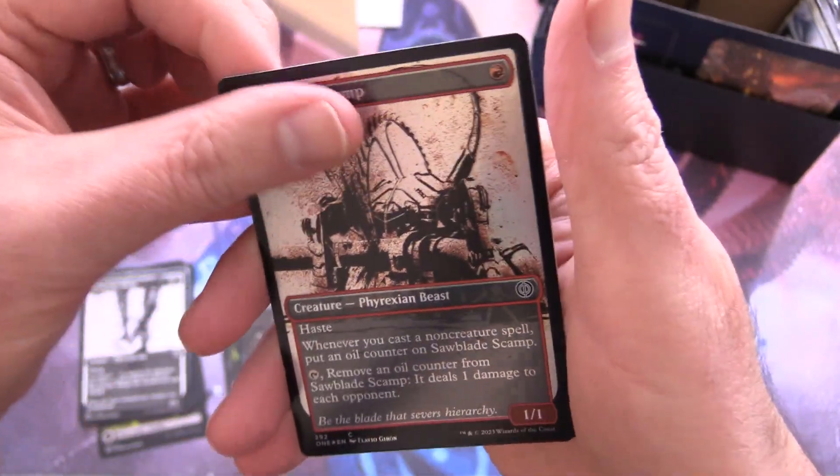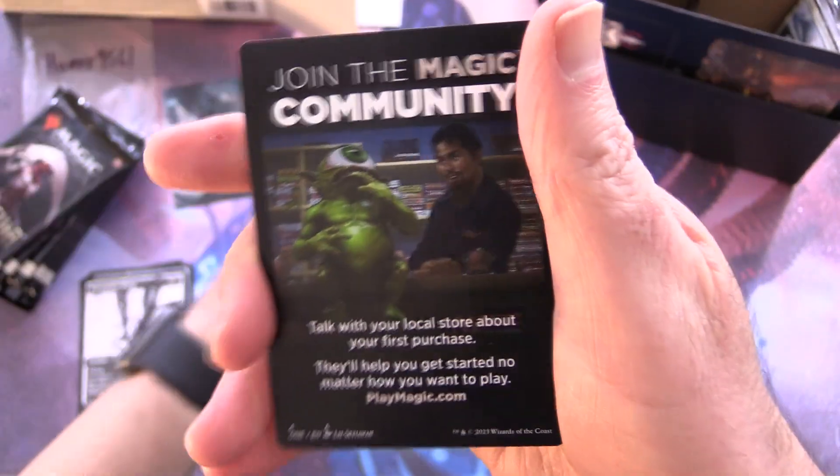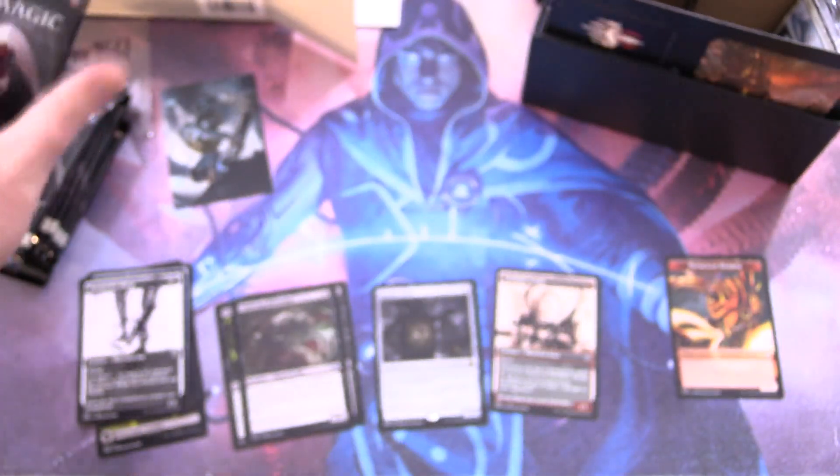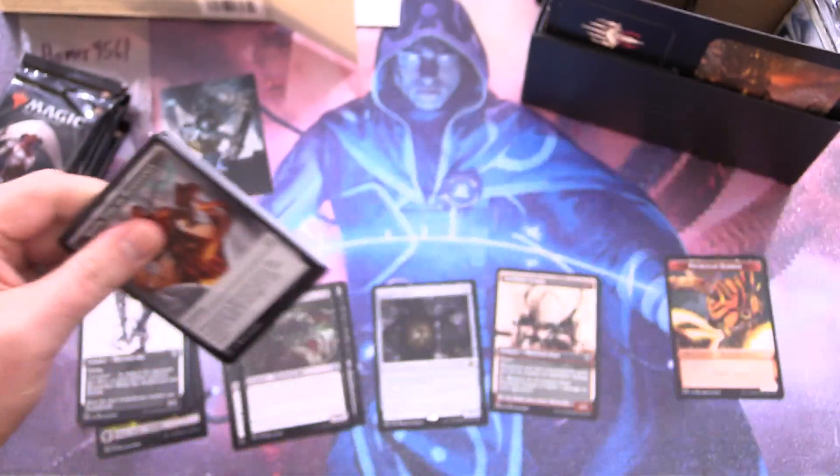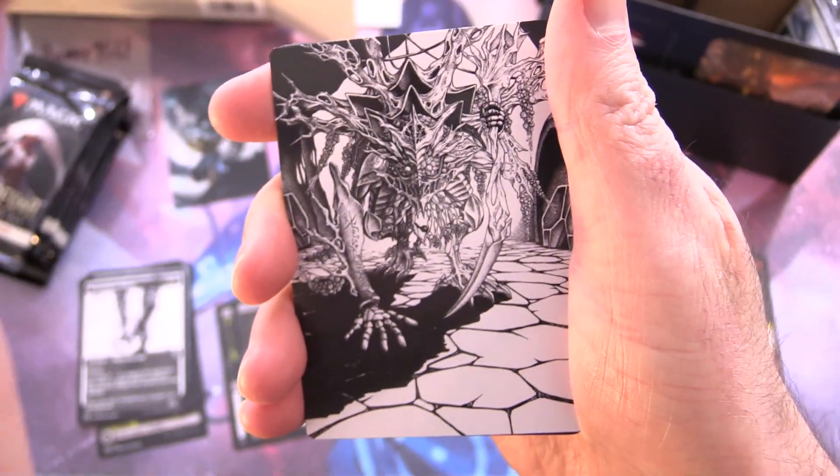Along with a foil Saw Blade Scamp. Anything from the list? Nope, just a Fibble Thrip with a Phyrexian Horror. On to the next one. Has anyone pulled the Elish Norn yet? There are a whole bunch of different variants, so you may have been lucky enough to get at least one — let me know in the comments.